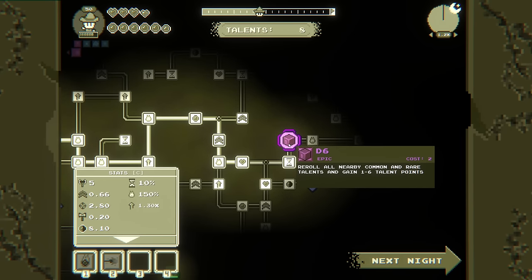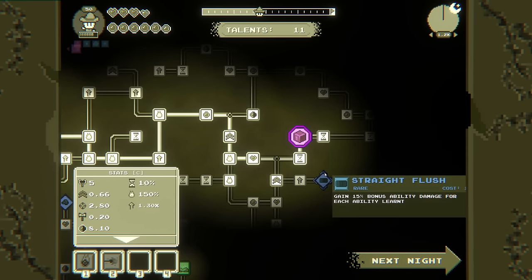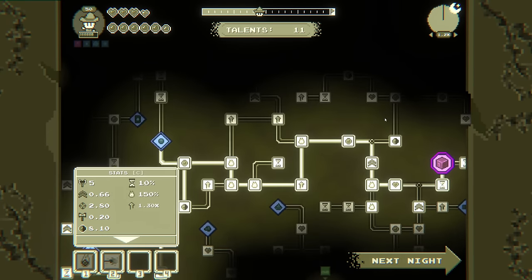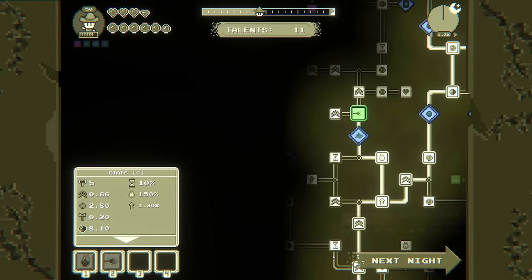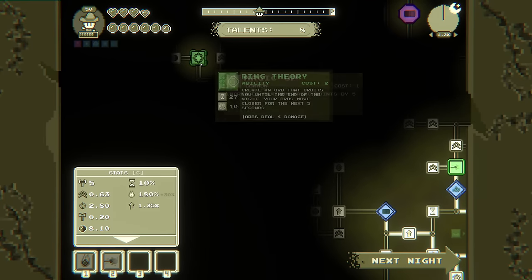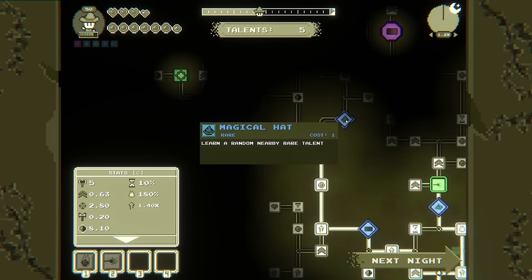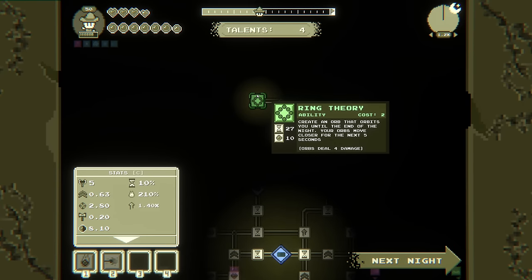Reroll nearby common and rare talents and gain 1 to 6 — I meant 11. For each ability learnt, increase experience gain. I don't hate it. Straight flush is an idea. Create an orb that orbits you until the end of the night — your orbs move closer for the next five seconds. I would love to explore out there. Learn a nearby random rare — can we get another one?